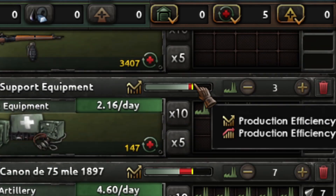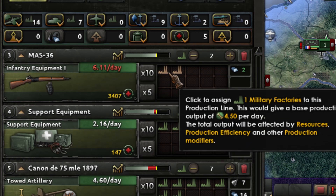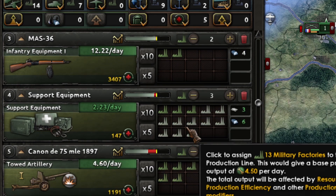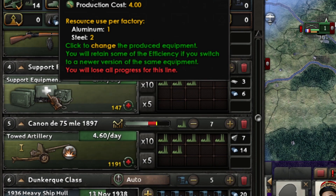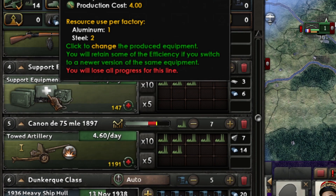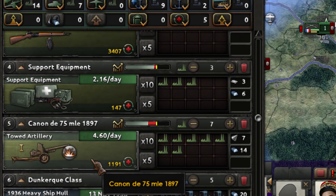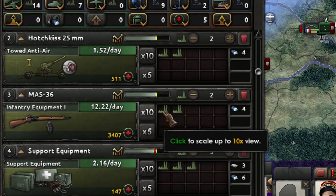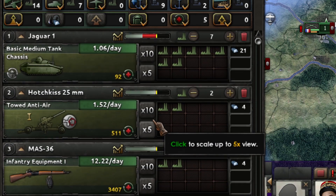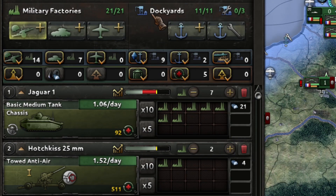I'm going heavy on tanks because I have a nice infantry army already but I need to rebalance, so I put more factories on supplies to give more equipment to engineers and artillery. You're also going to have little manpower, so go heavy on artillery and lighter on infantry to save manpower and give more punch.